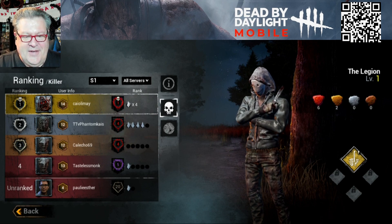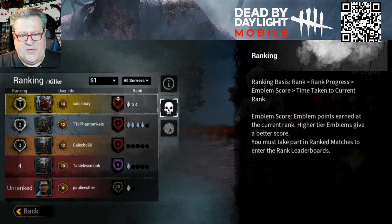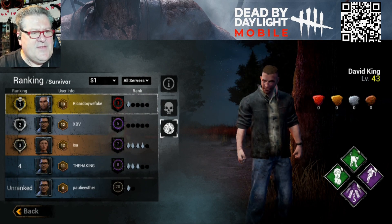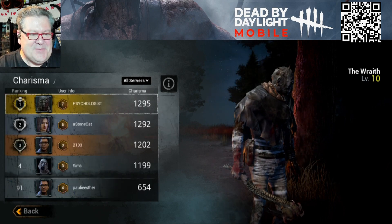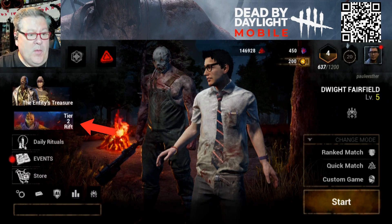Someone named Chao LeMay is already rank one at the top of the leaderboards; I'm unranked at the very bottom. There are ranks for both killer and survivor. The ranking basis is rank progress, emblem score, and time taken to reach the current rank — higher tier emblems give a better score. You must take part in ranked matches to enter the rank leaderboard. There's also a charisma ranking, where charisma is calculated using cosmetics gained — rare cosmetics give a better score.